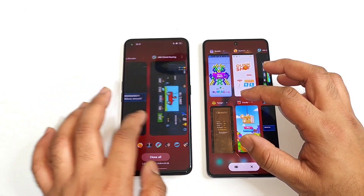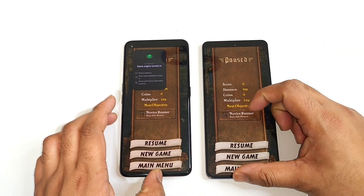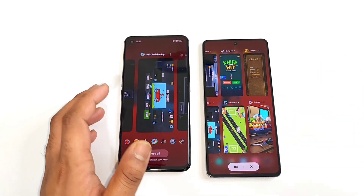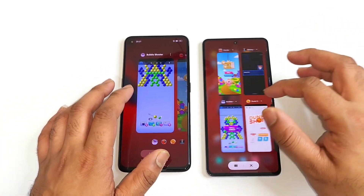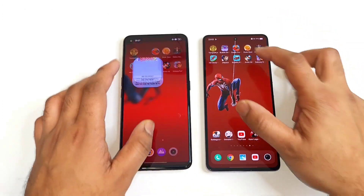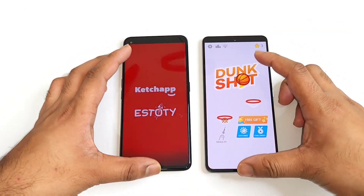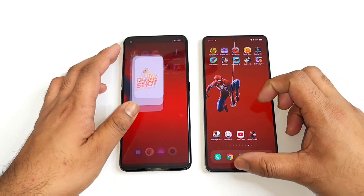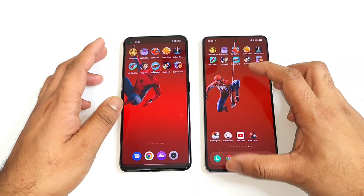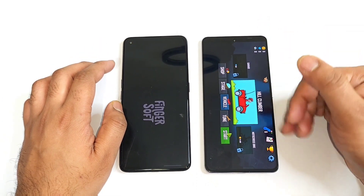Starting from the first application which is Chrome. You can see Chrome is still there in the background RAM management in the iQOO NEO 7. Bubble Shooter is also there in the background RAM management in the iQOO NEO 7. Candy Crush is also there, Dunk Shot is also there. So most of the games and applications were able to maintain the background RAM management in the iQOO NEO 7 device.